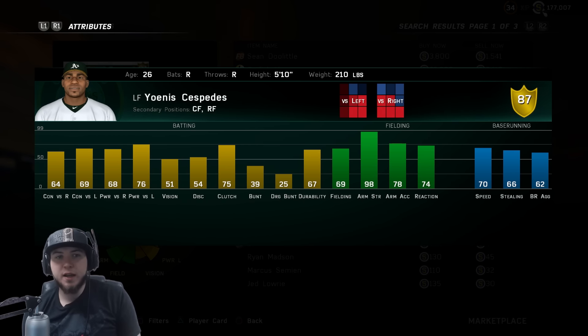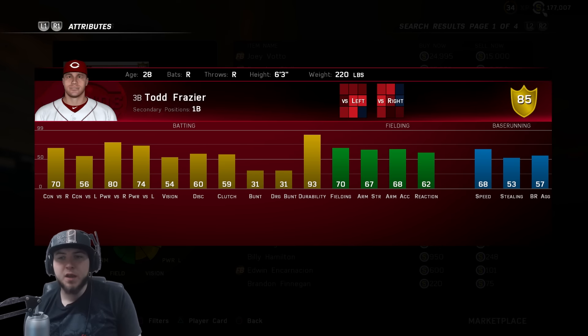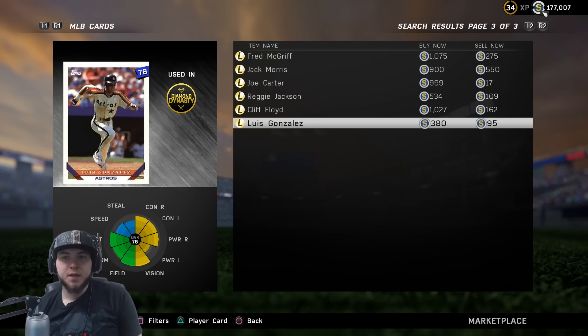There's a new Todd Frazier flashback going for only 1,000 stubs — he's an 85 overall. He has 68 speed, which is pretty good, and he can play third base and first base. His hitting stats are kind of low: 54 vision, 80 power versus righties, 74 versus lefties. This is one of those weird cards where a righty is better against a right-handed pitcher than a left-handed one. Not really another good card to use because the hitting stats are pretty poor.